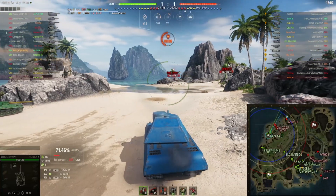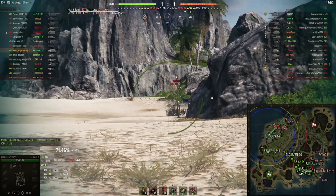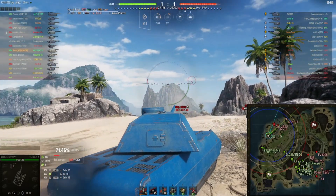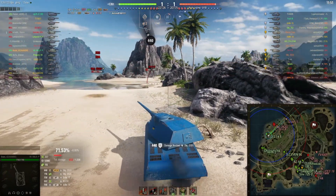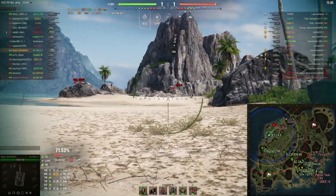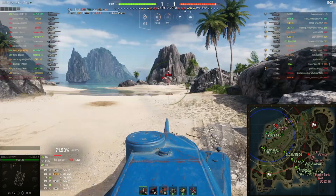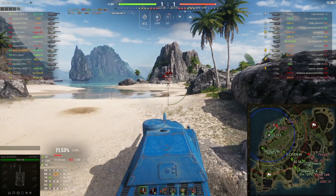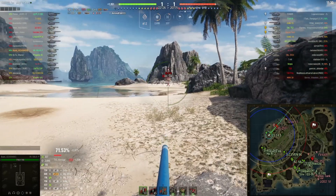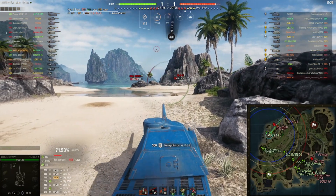Luckily, this Grille in the back is firing regular ammo and it is bouncing off my cupola, so already I'm almost a third of the way there. Another great block from the Grille — the Grille is really helping me out. Here I'm thinking, do I need to move forward? No, I'll just be patient and hopefully get another bounce from that Grille. I really need him to keep bouncing off me, and I'm going to shoot above this guy to get him to shoot me.